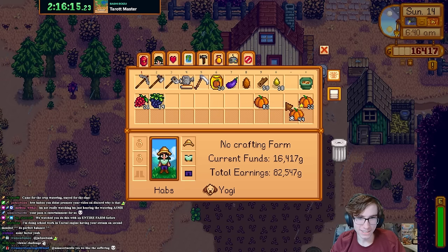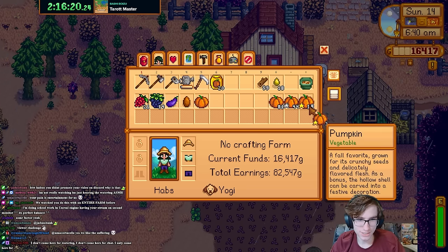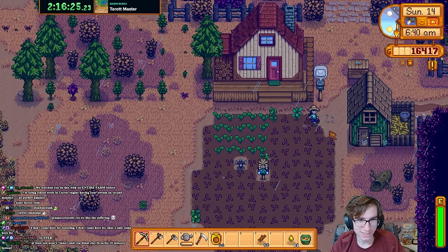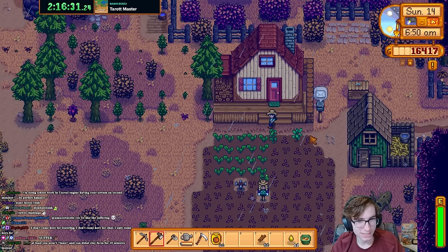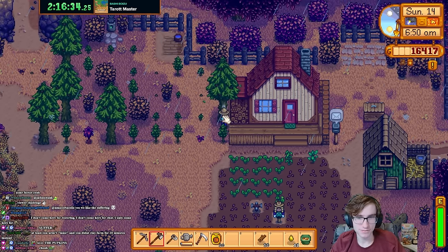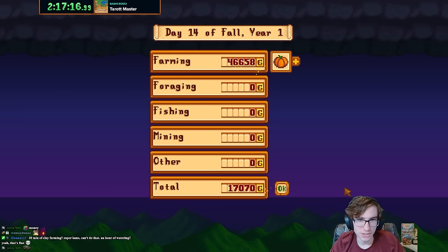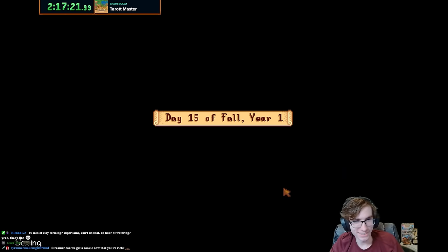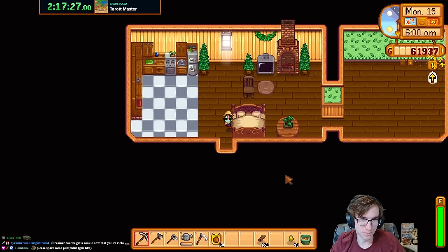Look at this big chunky harvest — 80, 40, 17. Big money: farming level 8, farming level 9. 56,000! Beautiful. Hopefully that should be enough after the second harvest of pumpkins.